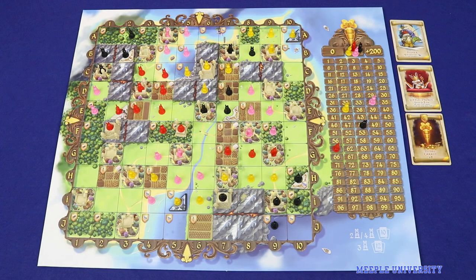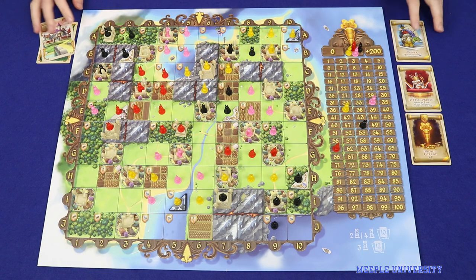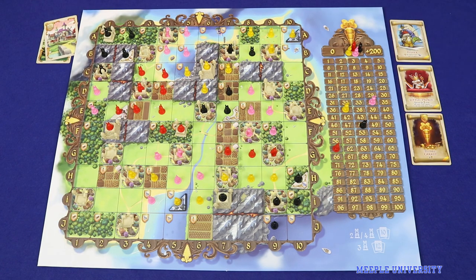Bunny Kingdom is a card drafting and area control game in which players represent rabbit lords attempting to get the greatest control over the new world that they can. Through the game, players will be drafting cards which tell them where they can place their bunnies and what sort of buildings they can build into their new fiefs. Players will also be drafting some end-game objectives to gain extra points.